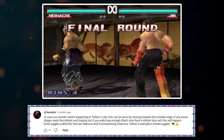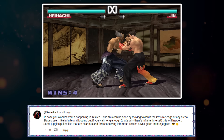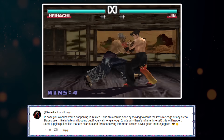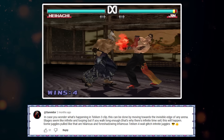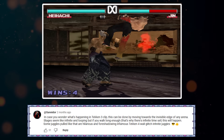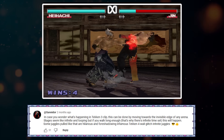In case you wonder what's happening in the Tekken 3 clip, this can be done by moving towards the invisible edge of any arena. Stages seem like they are infinite and looping, but if you walk long enough — that's why there's infinite time set — this will happen. Some juggles pulled like that are hilarious, and foreshadowing the infamous Tekken 4 wall glitch infinite juggles.